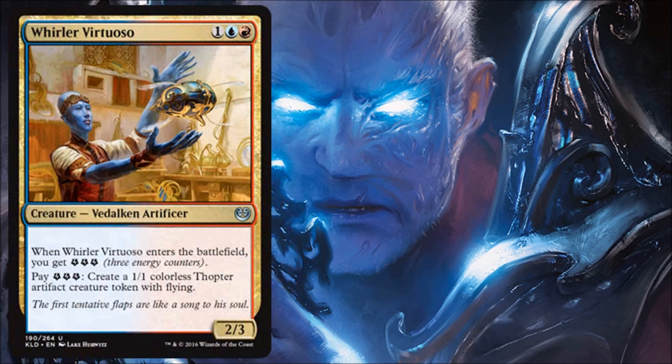Whirler Virtuoso — as I mentioned earlier, you're paying three mana for a 2/3 that also gives you three energy. If you want, you can immediately pay that energy for a 1/1 Thopter token. This is a fantastic energy payoff — if you're creating energy this is one of the best things you can do with it. You can pour energy from various sources and make a lot of flyers. Definitely limited playable and a great energy engine.